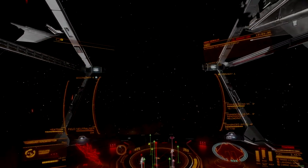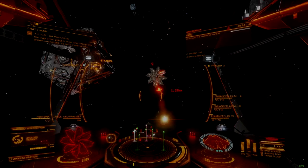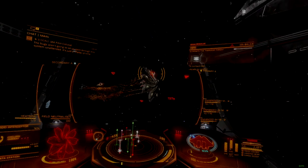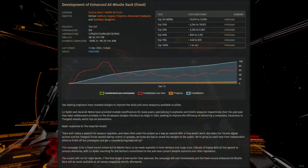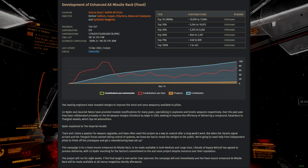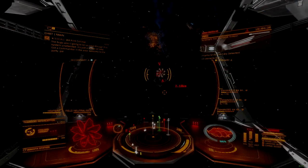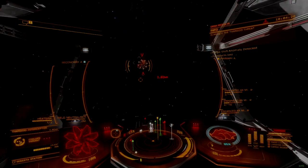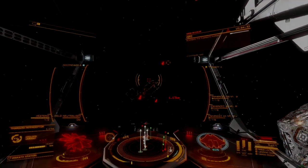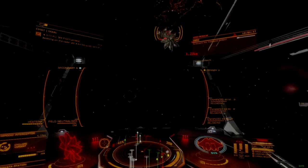It is possible to lock AX missile racks into forward fire mode and use them effectively, though this defeats the entire purpose of having the mount be a turret in the first place. With a fixed variant of the enhanced AX missile rack on the horizon, this weapon variant is likely to be short-lived in active use, if it sees much at all. The close-range engagement requirement also precludes this weapon from use on larger, slower ships like the Type 10 and Anaconda.